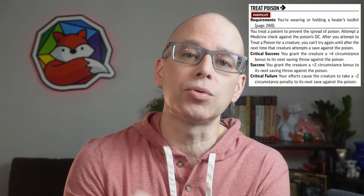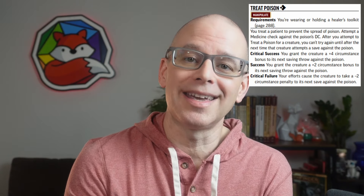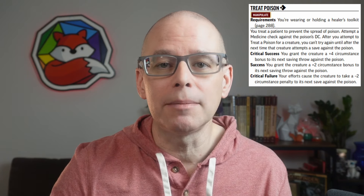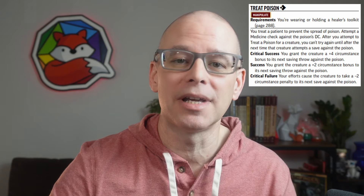The description is: you treat a patient to prevent the spread of poison. Attempt a Medicine check against the poison's DC. The DC is going to be listed in the poison itself, and we'll show that here in a second. After you attempt to treat a poison for a creature, you can't try again until after the next time that creature attempts a save against the poison. That sounds a little complicated, but it's really not.